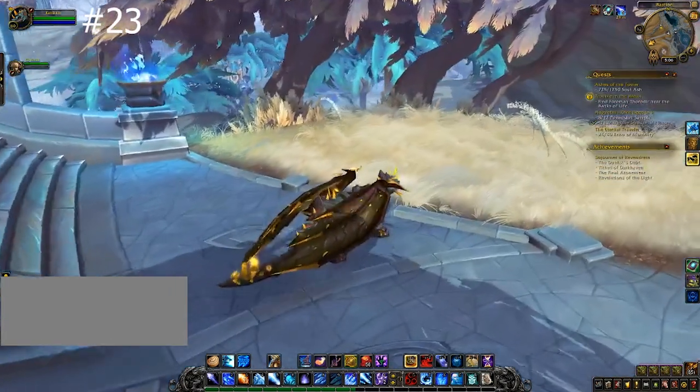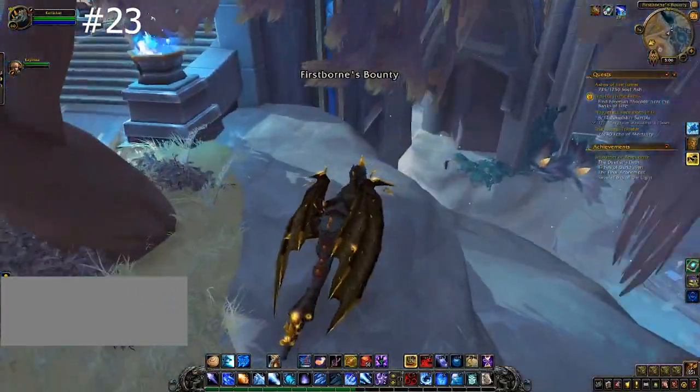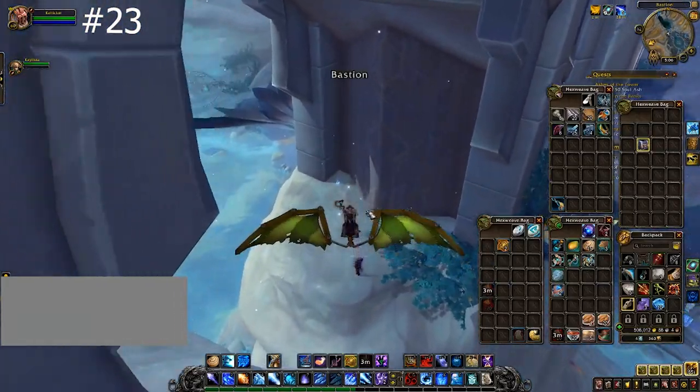At this bridge, go to the right, find your target, and Goblin Glide at your target. There is a little corner you can aim for that will slowly bring you towards your prize.